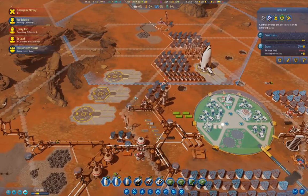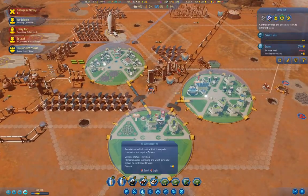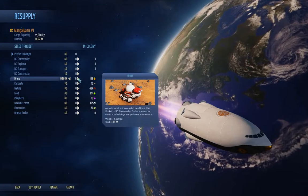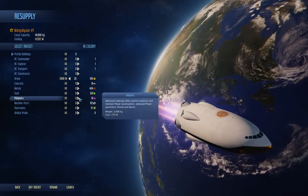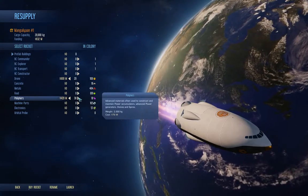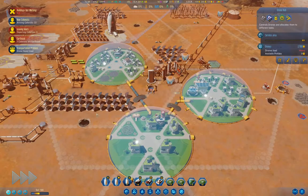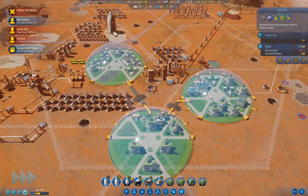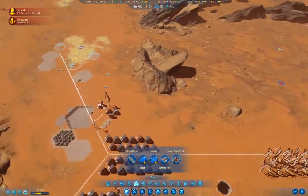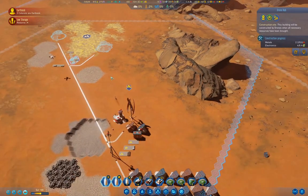I need to grab some drones obviously. We have a cargo rocket here. Let's grab some drones, some polymers, and some concrete. Launch. That should sort out some potential issues when that rocket arrives. When this drone hub goes online, we'll have more drones as well.